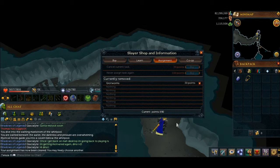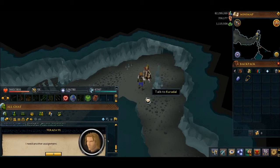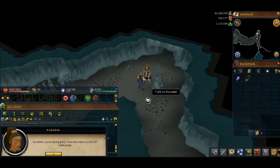Cancel current task — I have 420 points so I can afford to cancel a few tasks. What is it going to give me? Hopefully something good. Hellhounds. They're decent XP, they're pretty fast, so I might as well just do them.